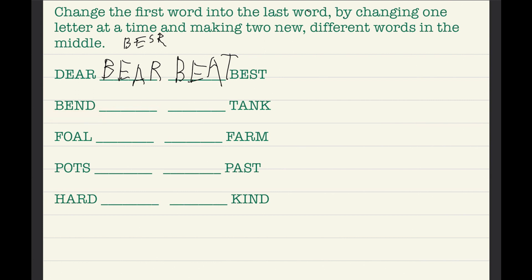So now we have 'bend.' We have to change one letter. First, swapping B and T gives us 'tend' — I don't think that's a word. Let's try more possibilities: swapping E and A gives us 'band' — that is a word! I'll write that down.